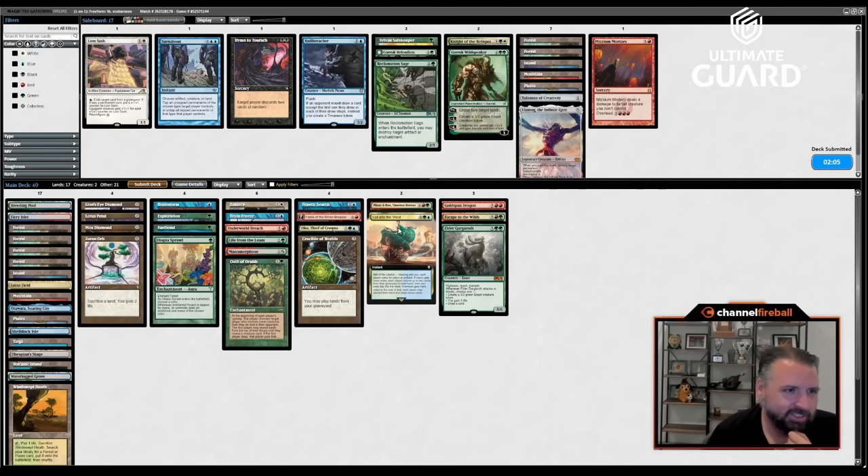Lotus Field did some good work that game — it gave me good Loam targets, making Loam a kind of live card. Loam went a long way, and Thespian Stage-ing the Lotus Field was pretty nice too. Overall that worked out nicely. I love it when a plan comes together.